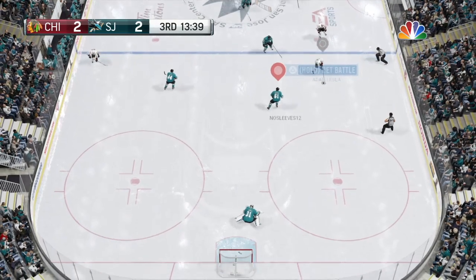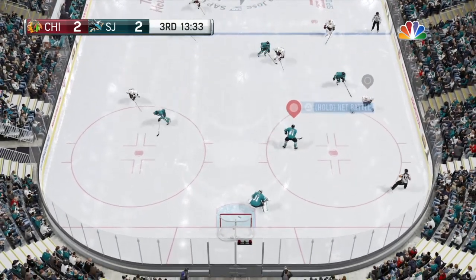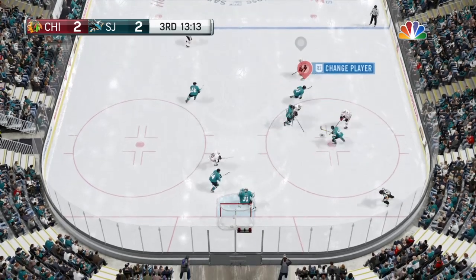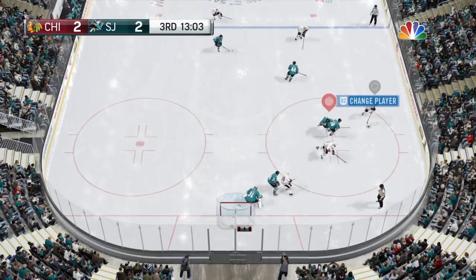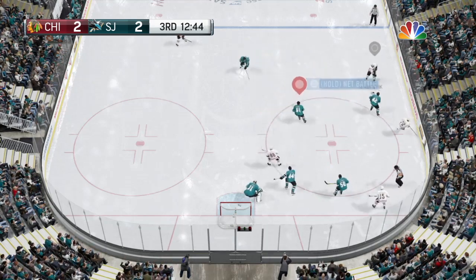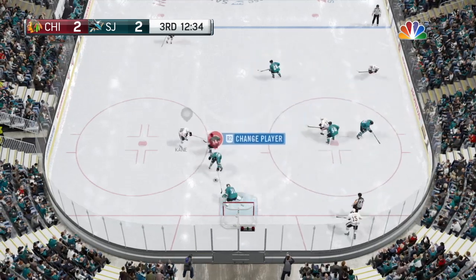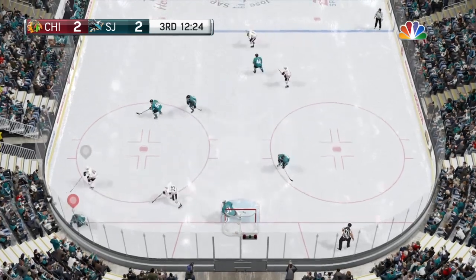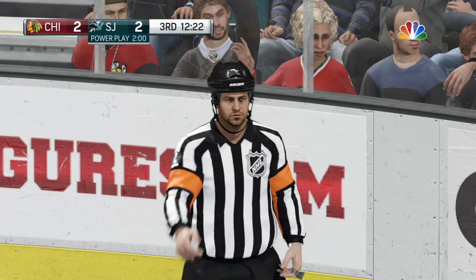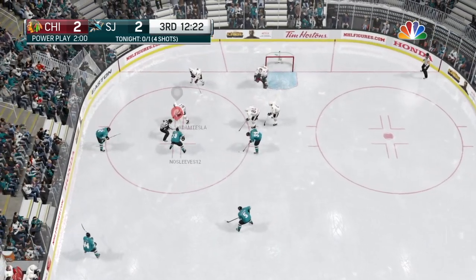Alright guys, now on to defense. Player handedness — I mentioned this before, but when a player is coming on the rush, watch for what hand they are. Can they curl into the slot, or are they on their correct wing and they either have to shoot or pass to get into that glitch goal territory? Once you can see what they have to think about before they actually start thinking about it, you're already one step ahead, and again, that's going to lead to a lot more turnovers for you.